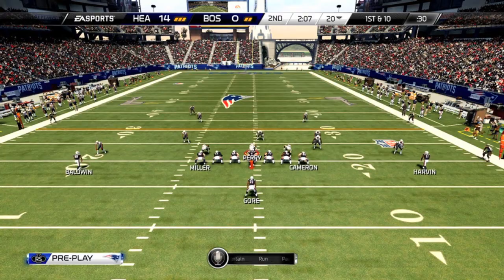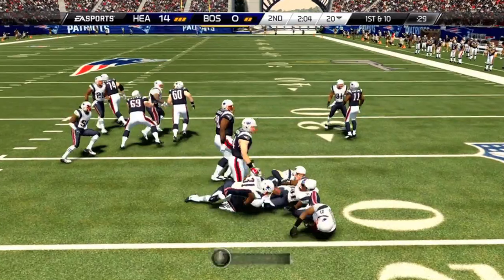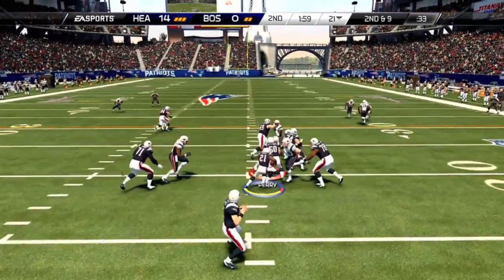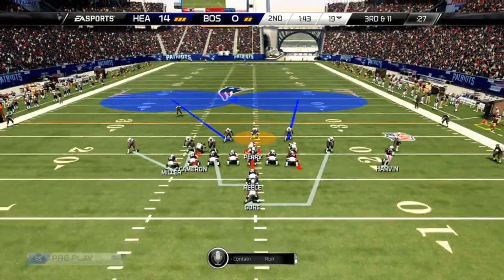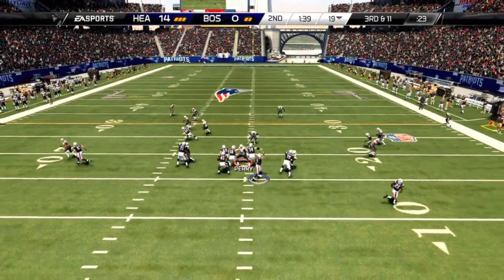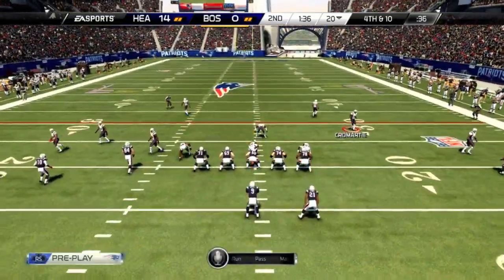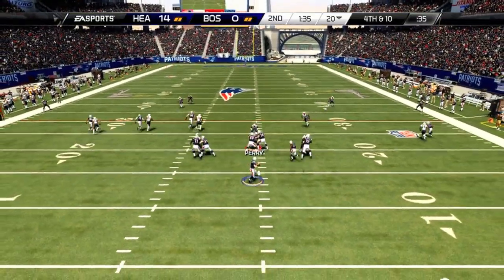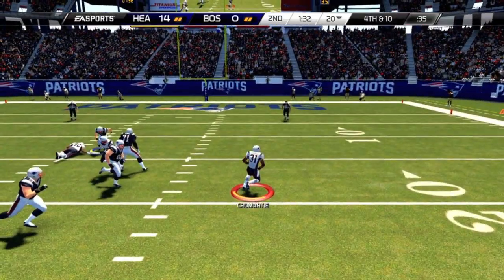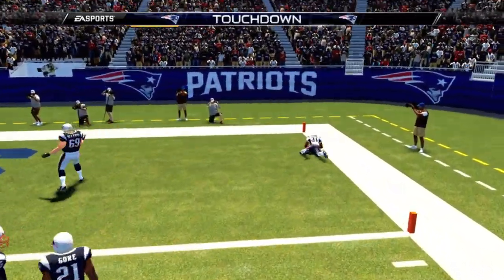He comes back out for his 3rd possession, down 14. Gore runs off the right side again — Charles Woodson meets him there. Handing it up the middle with Frank Gore, and Gore gets stopped for a 1-yard loss. 3rd and 11, he drops back and throws, but only a gain of 1. I try to stop the clock to preserve some time, and the dagger happens right here — Antonio Cromartie with the interception takes it the rest of the way for a 20-yard touchdown. Pick 6. We're up 21-0.